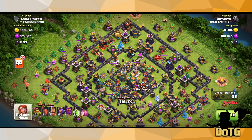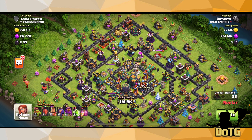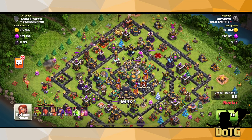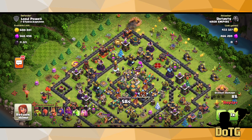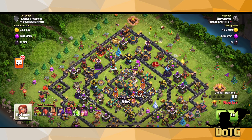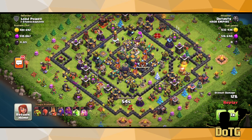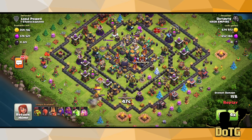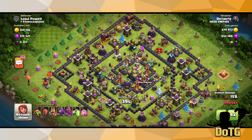When you're doing the sneaky goblin strategy, it is completely fine to lose because you're going only after loot. I'm just releasing one sneaky goblin on every single resource-type building, spreading them around the base and maximizing the amount of loot I'm able to get. We can go to times four because it is the exact same thing every single attack.